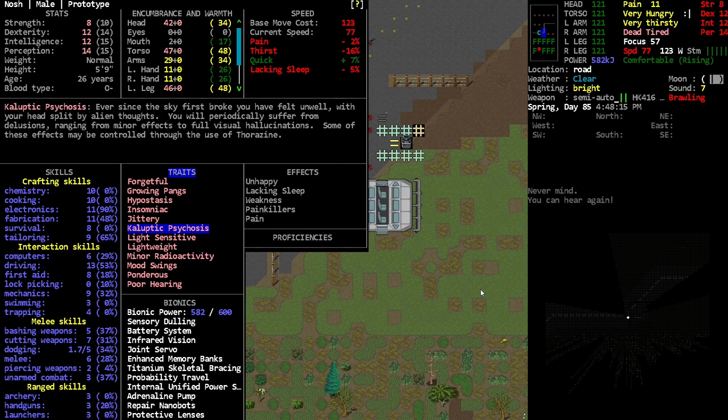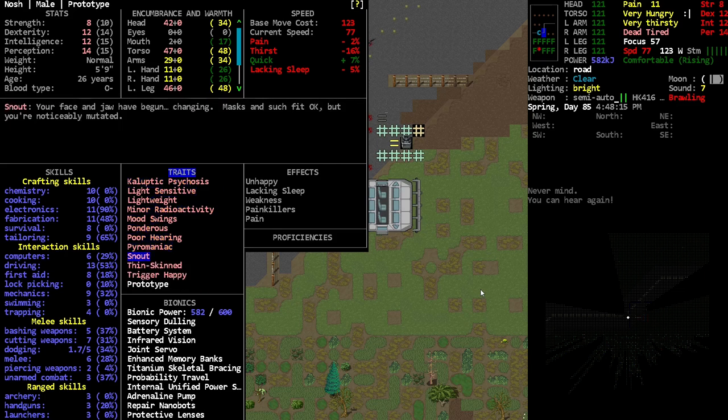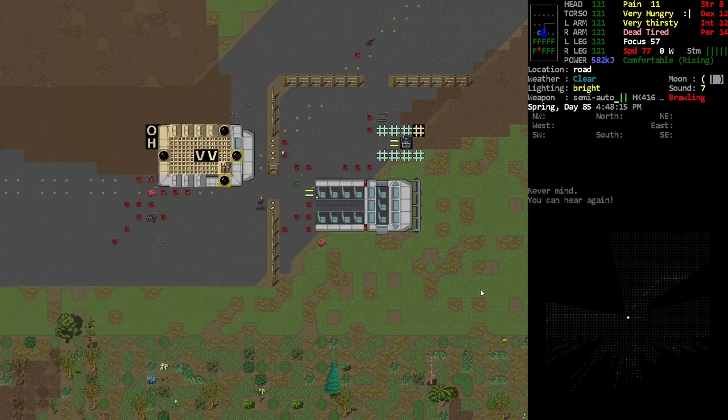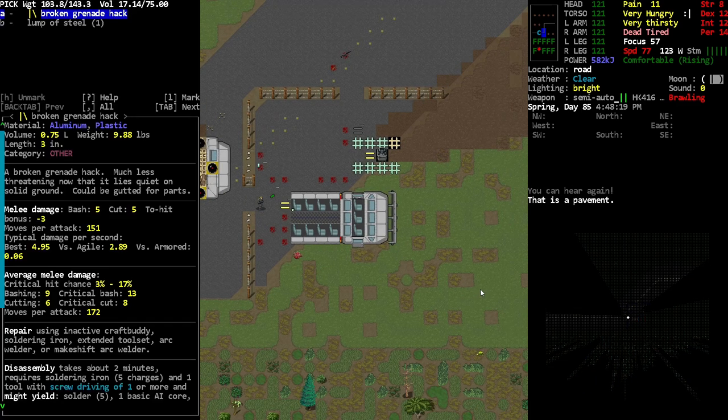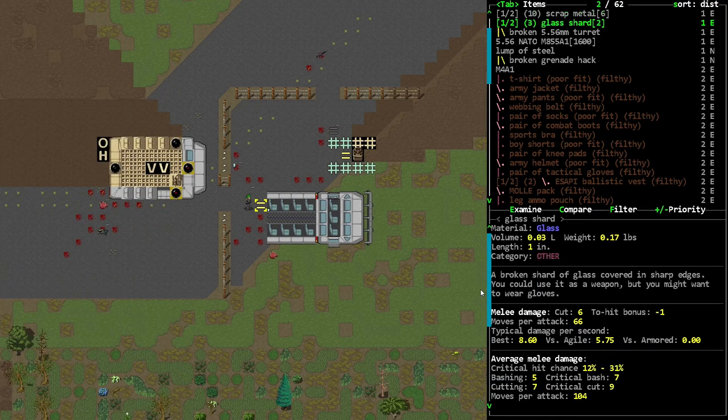We also got some pretty bad traits as well, but none of them are completely breaking things. The snout and radiogenic are the ones I'm really concerned about, but we're okay.